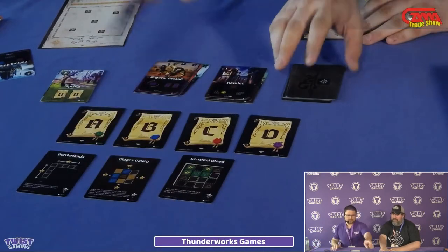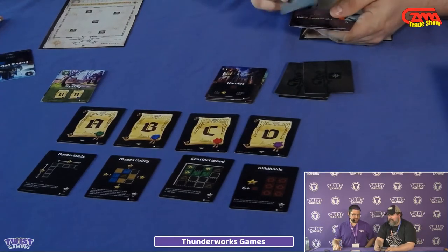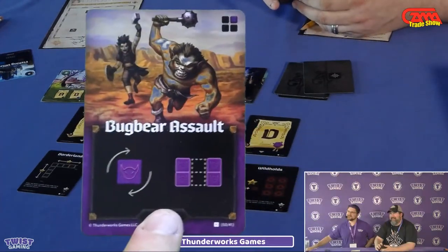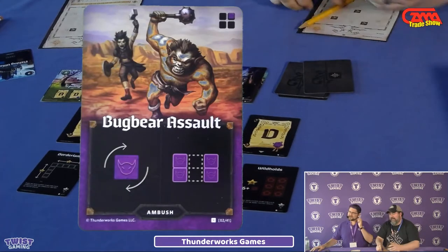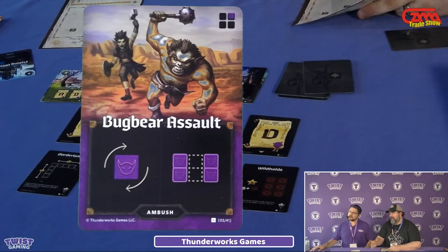Each round, we flip cards from the Explore deck. One ambush card is dealt into the deck at the beginning of each round. For example, the Bugbear Assault card — when it comes up, you take your map and pass it clockwise to the next player. That player draws the indicated shape and writes the monster terrain inside of it, then you pass your maps back. That's the player interaction — at the end of the round, each empty space next to a monster space is worth a negative point.